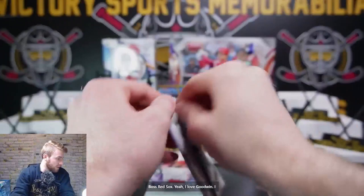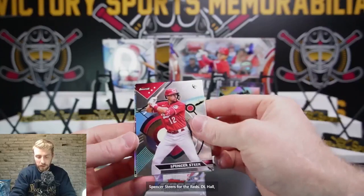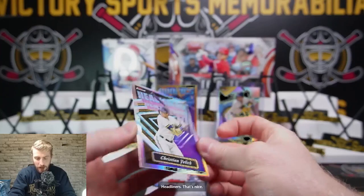I love Goodwin — I open it all the time for myself, all the new Goodwin that comes out. Suzuki base. Acuna base. Spencer Steers for the Reds. D.L. Hall, Orioles. And headliners — look at that! Christian Yelich again. That's a pretty cool card design. Headliners — that's nice.